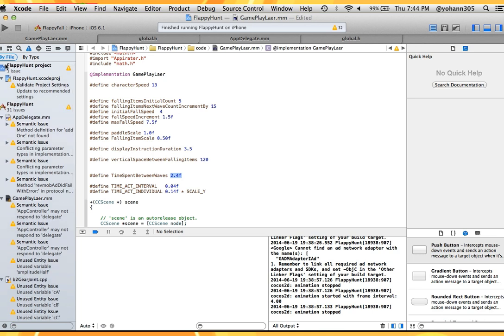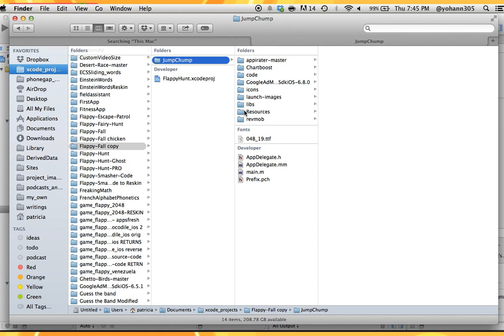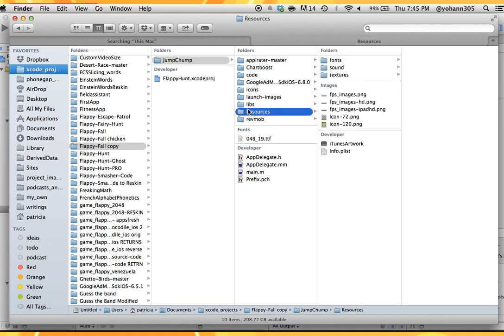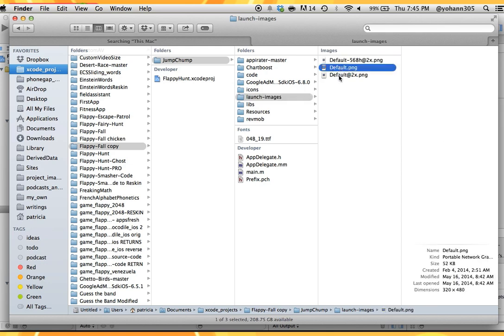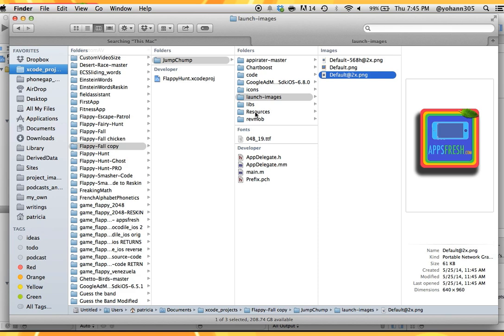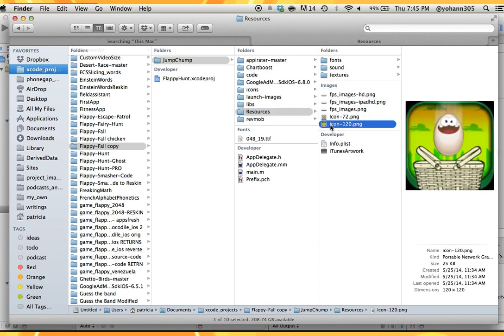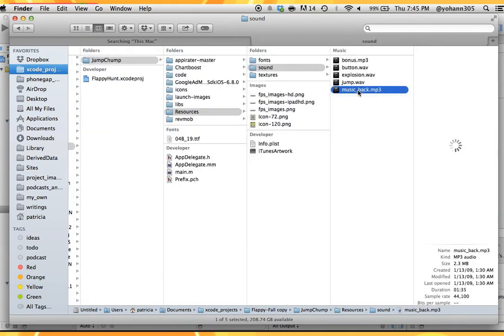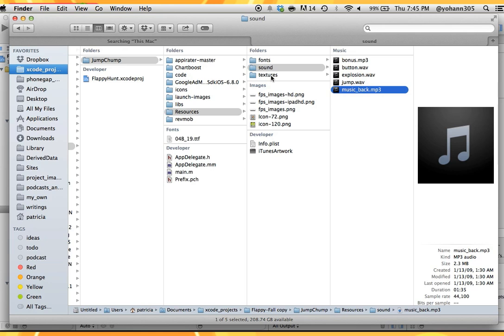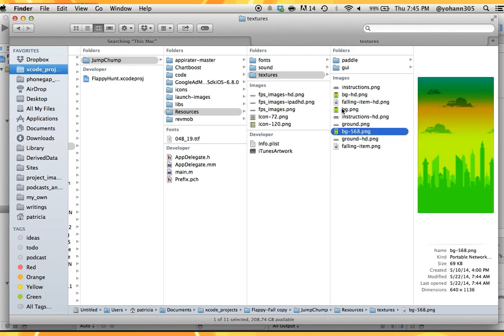To reskin graphics and sounds, right-click on the groups and files and select Show in Finder. Inside the Jump Jump folder you'll find a resources folder — that's where the graphic images are located. You can also change the icons and launch images here. For sounds, there are only five of them; you can leave them or change the background music file, which is named music_back. The graphics are under the Textures folder.